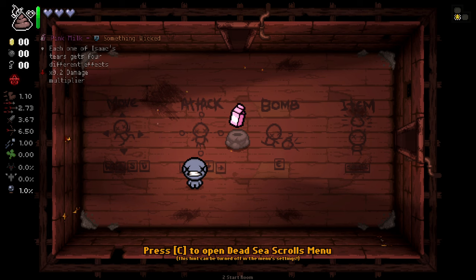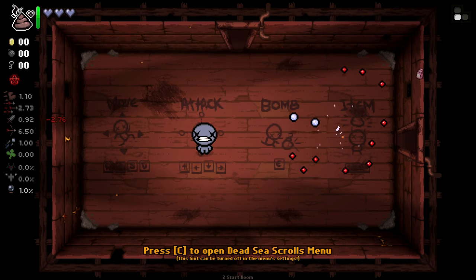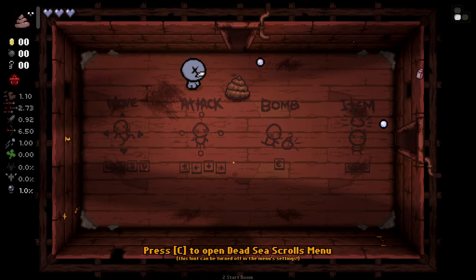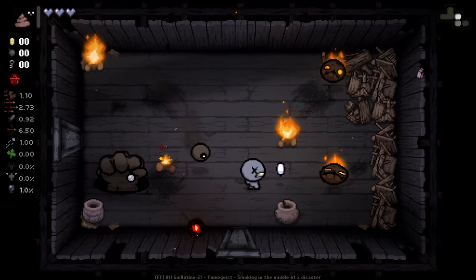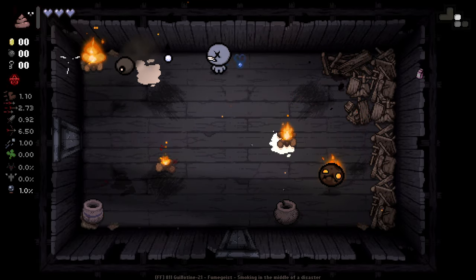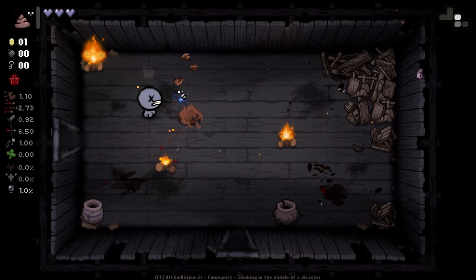Each one of Isaac's tiers gets four different effects. The 0.2 times damage multiplier basically means we have almost no damage — not quite Soy Milk, but pretty close. But each tier gets a random four effects, so it's kind of Fruitcake-esque and it's got some craziness. I decided to play as Blue Baby today because it's just a little bit of extra challenge on a run that's going to be fairly easy to start with, and you can see there's some wacky stuff going on.